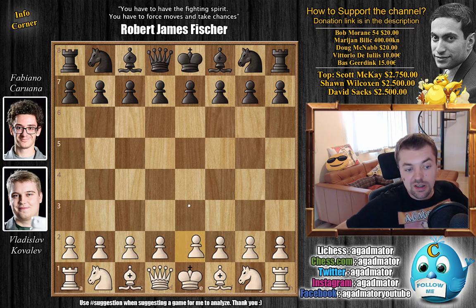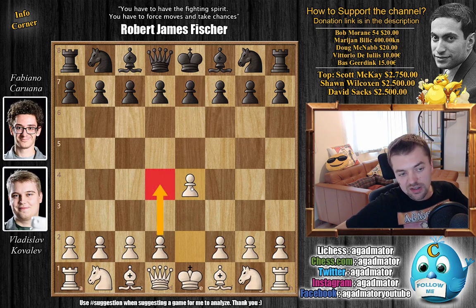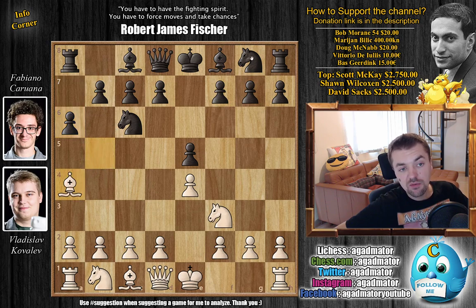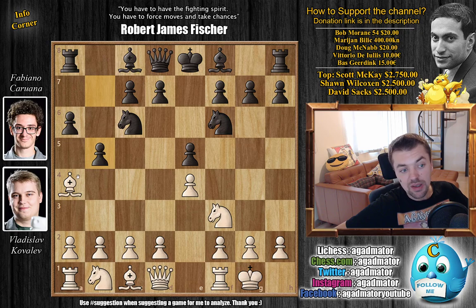Kovalev opens with E4. Now we have E5 by Fabi — not interested in testing D4 against Fabi, as he knows from the World Chess Championship that Fabi is able to play against D4 very well. So we have E5, Nf3, Nc6, and Bb5. The Ruy Lopez is on the board. We have A6, Morphy's defense, Bb4, and Nf6. We have castles and B5 by Fabi, Bb3, and now a very ambitious line with black Bc5.